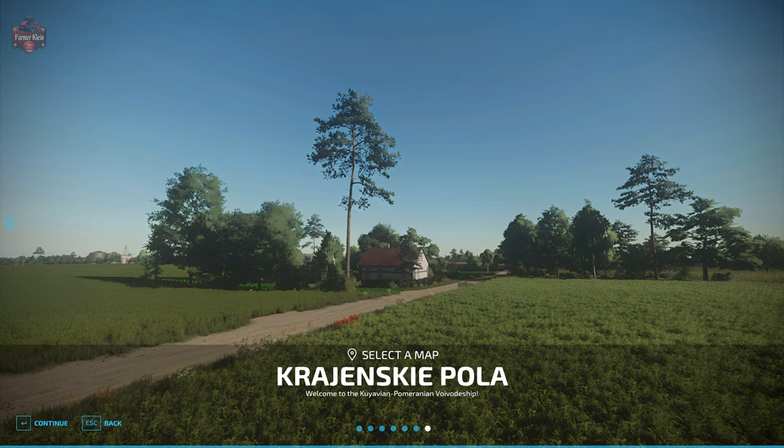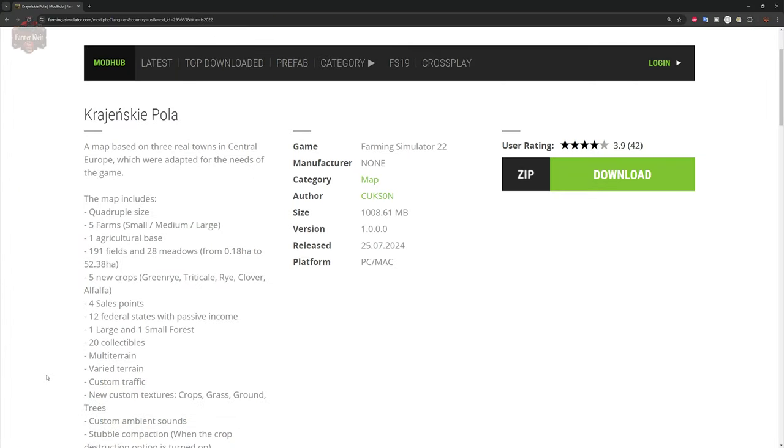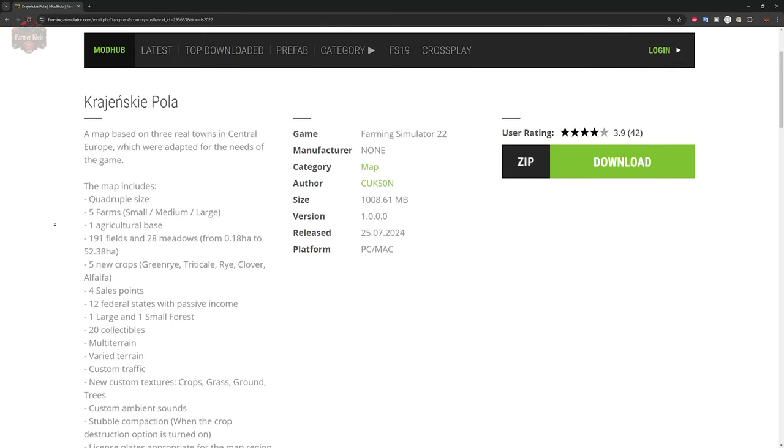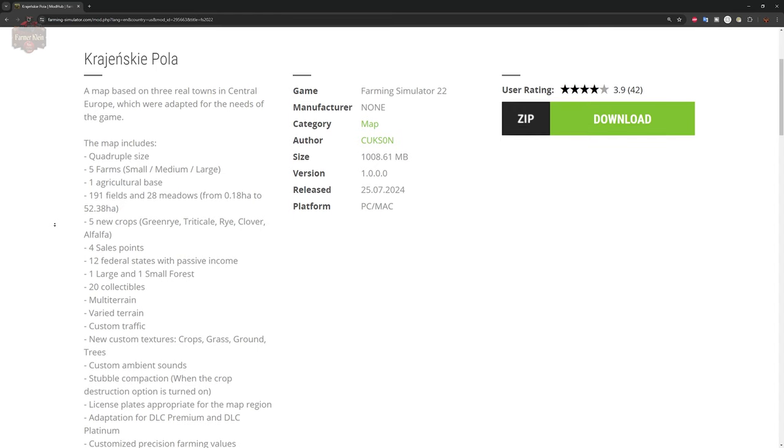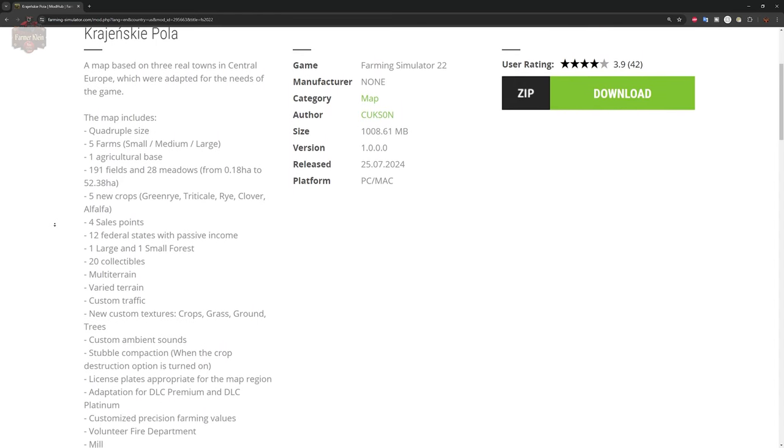The Krayinske Pola map can be found on the farmingsimulator.com website or the in-game downloadable content menu. As of the 1.0 release, this is a PC-only map because it is a 4x map. It also has multi-terrain, and while you can see the file size here, the map itself is just over one gigabyte. It also includes 68 required mods, and when you combine the map size and the mods, you're looking at over two gigabytes of storage needed.